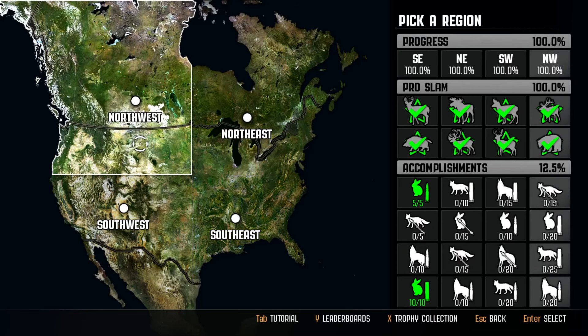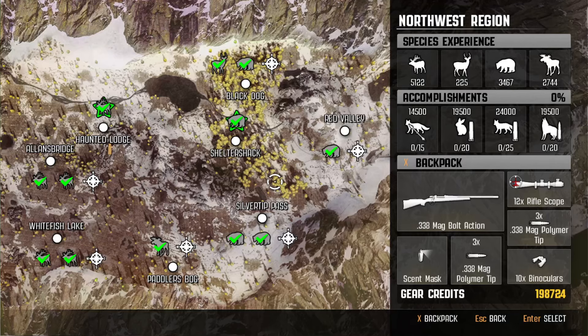Pro Hunts, for as good as it was at the time, did appear to be rushed near the end of the game. Some animal models got a little strange, such as mule deer having the same antlers as whitetail. Blacktail only having one mission, some reserves only had a few animals on it.